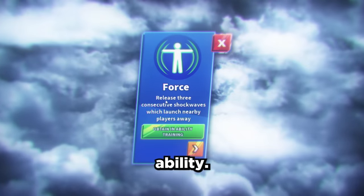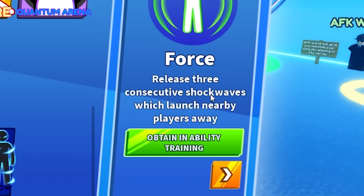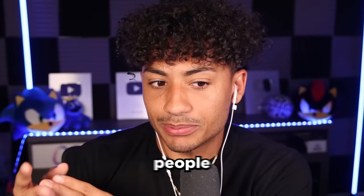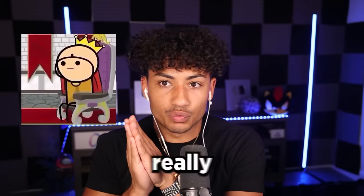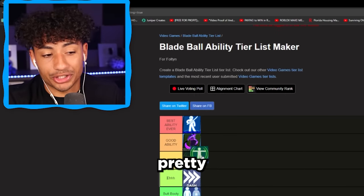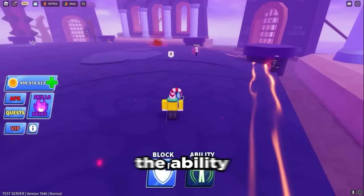Next up we got the Force ability. I actually don't have this ability, but it says it releases three consecutive shockwaves which launch nearby players away. My friends have this ability and I've seen other people use it, and this ability is actually really good. People have beaten me using this ability and the ability looks sick. I'm going to have to say this is a pretty good ability.